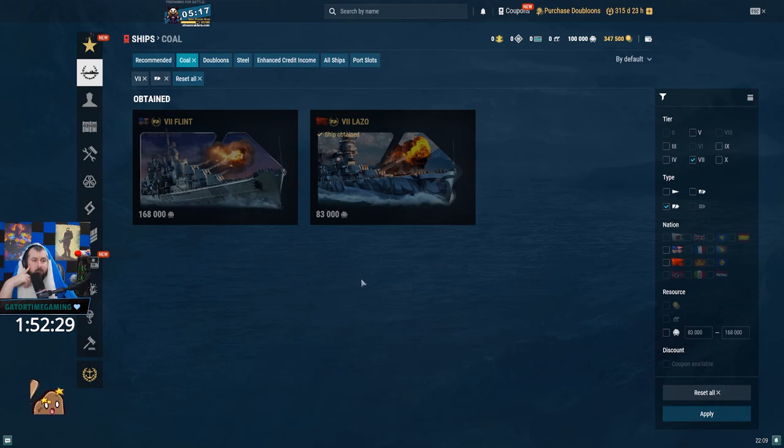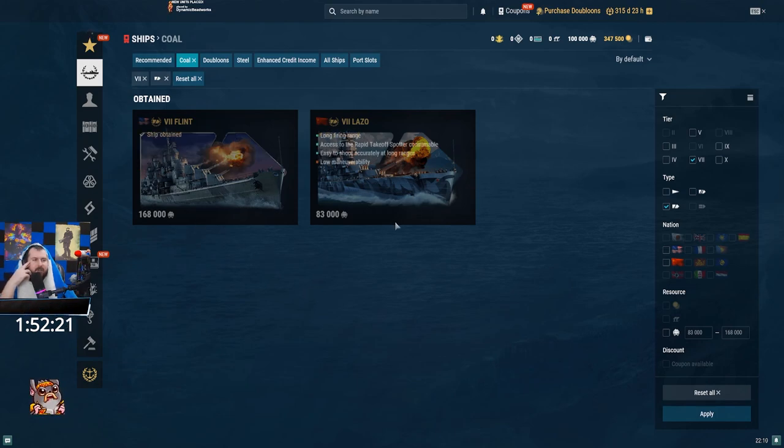Flint is still very good with the smoke — very good. It's just really expensive. Lazo is okay; I don't really have too many bad memories of the ship. For 83k coal, it's a pretty good deal.